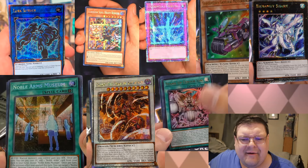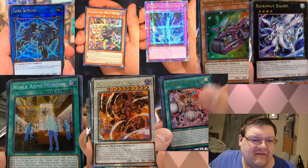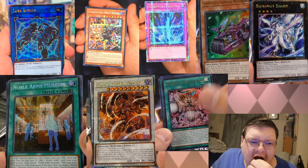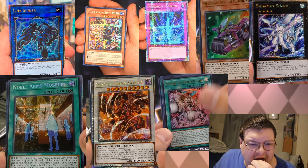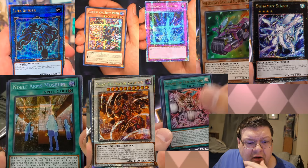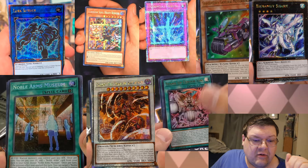Link Spider got a QCR. I'm pretty impressed that they chose Link Spider as an upgrade, honestly — interesting choice, Konami. Vanquish Soul Heavy Borger Seeker Rare — it does look like we did get some Vanquish Soul reprints in here. Noble Arms Museum also getting that fantastic Seeker Rare upgrade. You do see the side tint card down here.